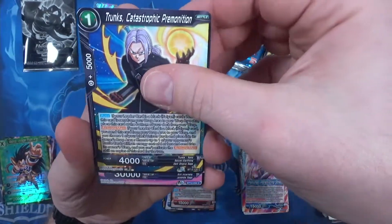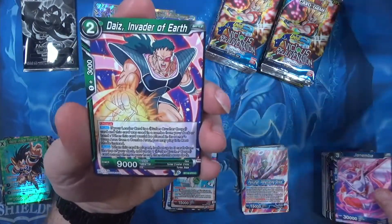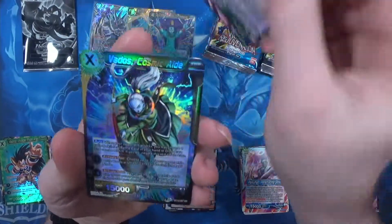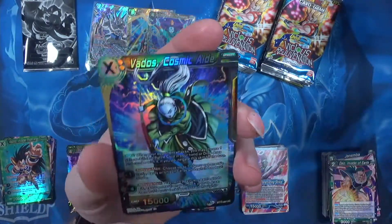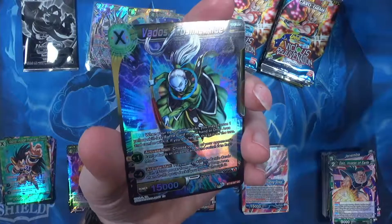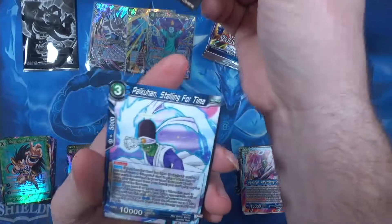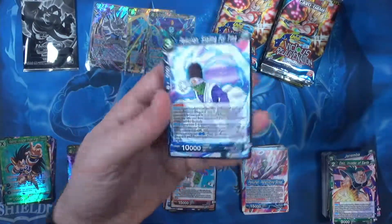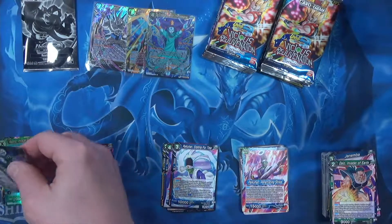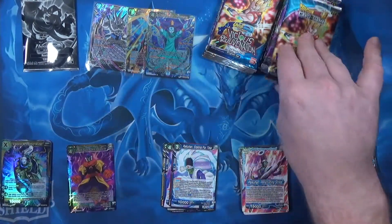Master Roshi. Even like these uncommon hollows — they are really gorgeous cards. Very nice. Paiukan, Stalling for Time in the back. Yeah, that's just an uncommon but gorgeous.